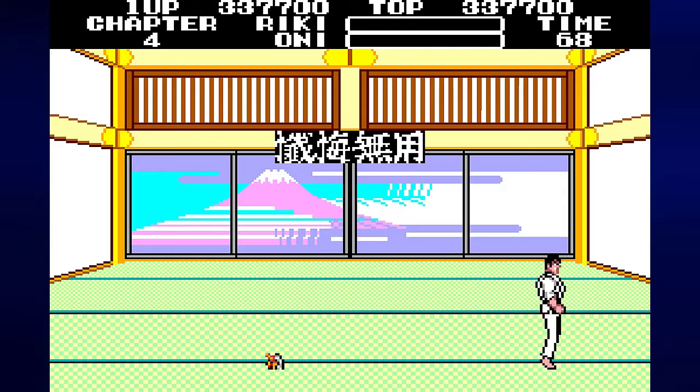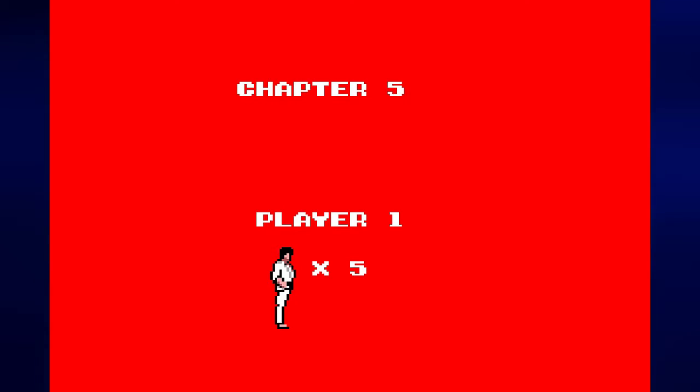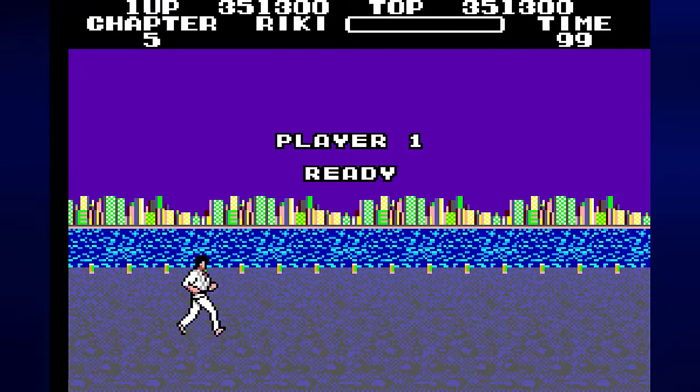He dies when his health goes to zero, while you have to go below zero to die. We both went to zero, but Oni dies at exactly zero while I have to have negative health to die.